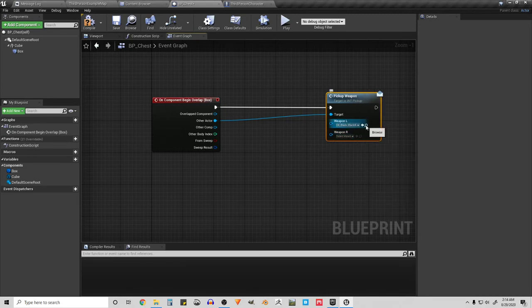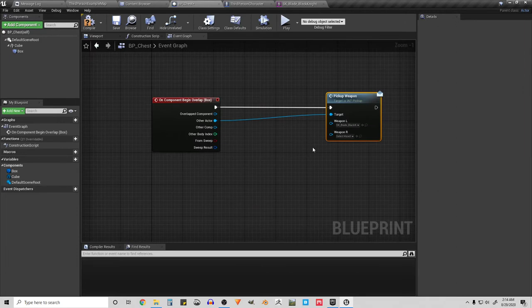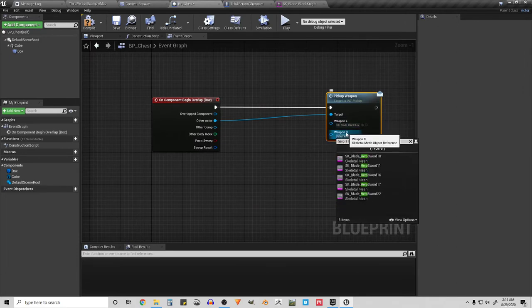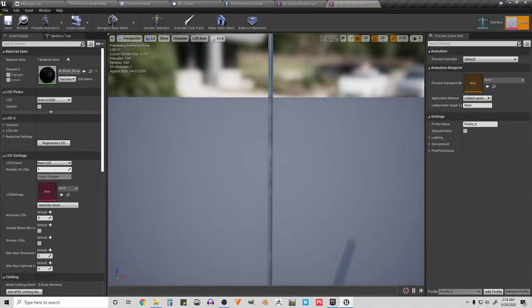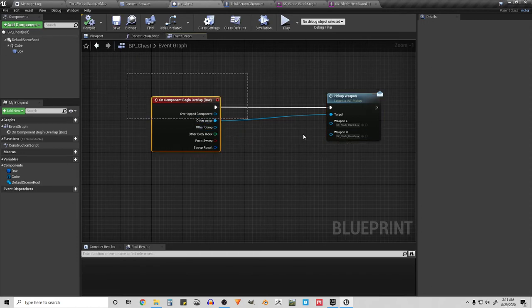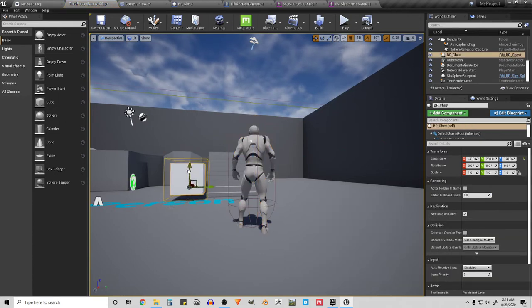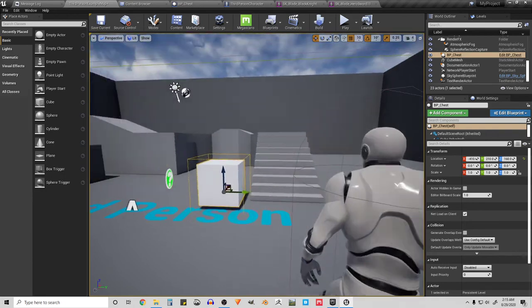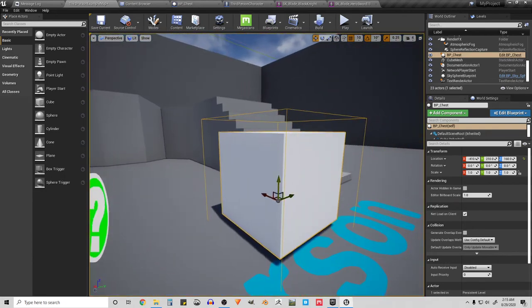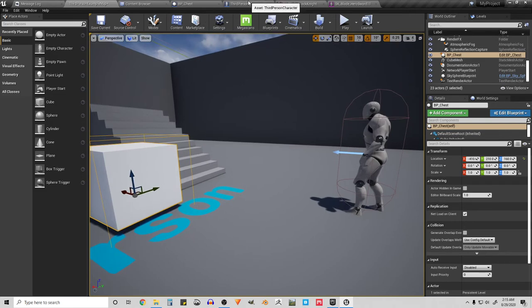The left weapon going into the envelope is the Black Knight sword, and the right-hand weapon is Hero Sword 11. The chest is sending this envelope with these two swords to the character that overlapped with it. Let's drag the chest into the level so when the player walks up and overlaps with that outer box, it sends the envelope containing the two swords to the player.